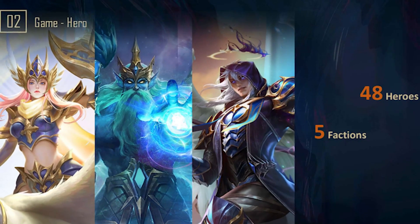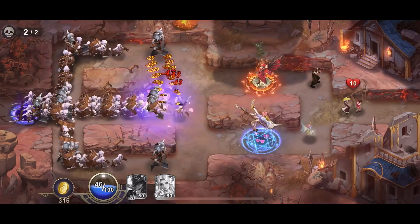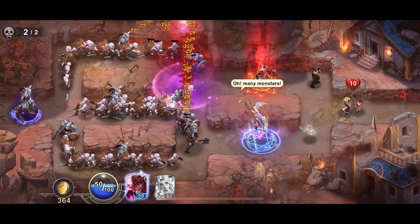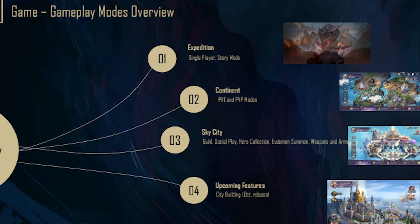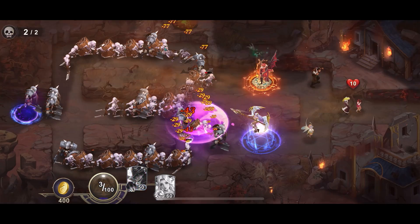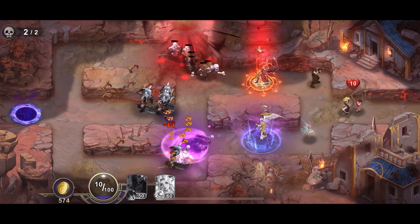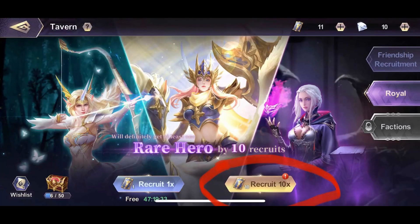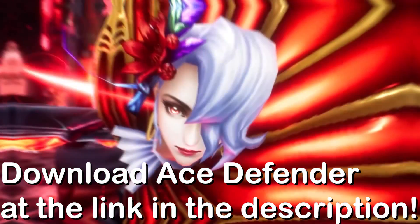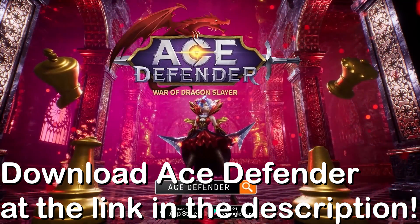There are currently 48 heroes with two new heroes released every week. You can level up, combine heroes and equip gear to create a powerful lineup. There's also 1x, 2x or 4x gameplay modes so you can speed up or slow down the action, plus solo mode, PvE mode and PvP mode. There's a huge reward for newcomers: download the game using the link in the description to get 10 Royal Recruit tickets after completing levels 2 to 8. Click Sky City, then Tavern, then Recruit 10x to use them. Click the link, download Ace Defender, get your rewards and start your story today.